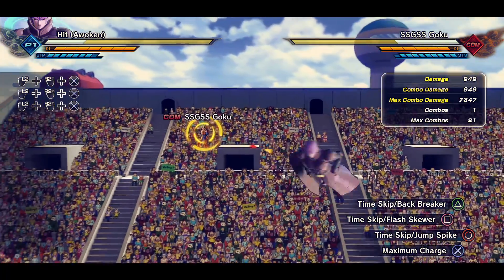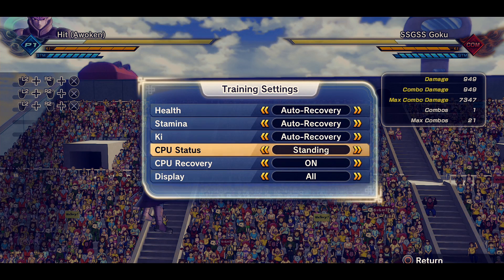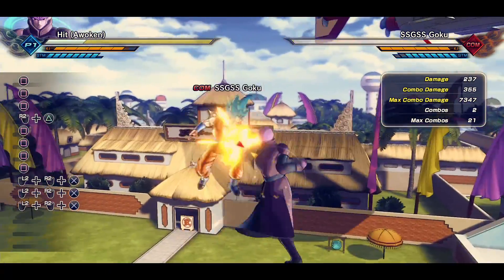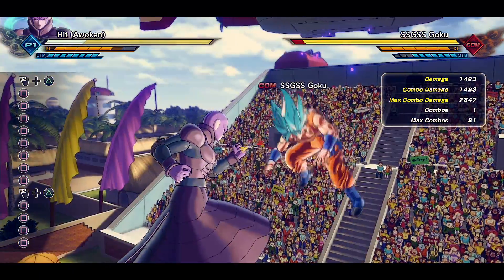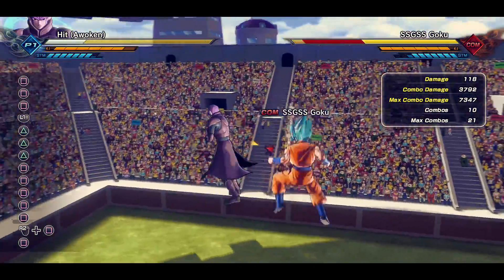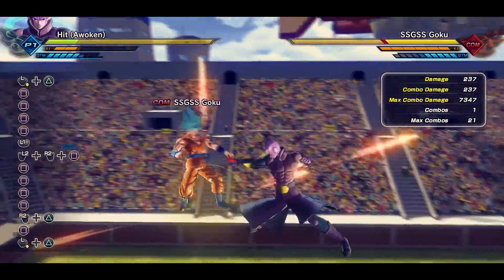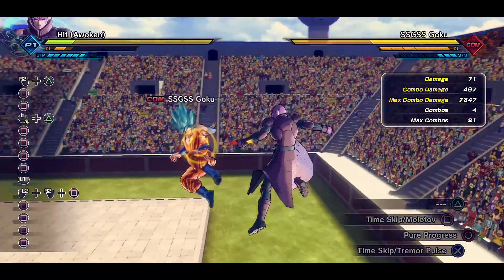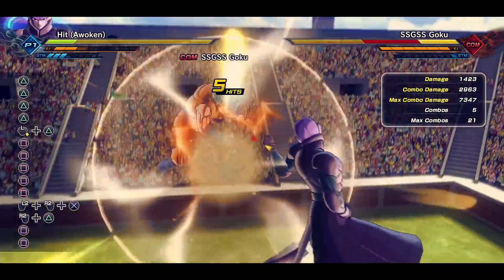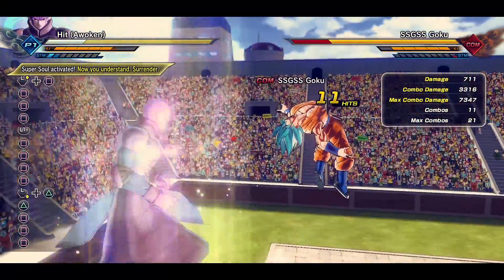It costs three bars of stamina but it is also an attack, so keep that in mind — not only are you vanishing out of danger, you're also dealing a non-negligible amount of damage, which can actually help you etch out a win. Now I want to turn on Goku and try that back-hit move. Yeah, there it is! I like Hit — he's got that swagger. One thing I neglected to mention: Hit can actually transform again once you build a certain amount of ki after his first transformation, so keep that in mind for even more damage.